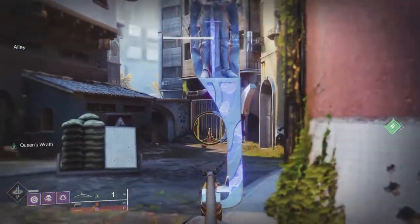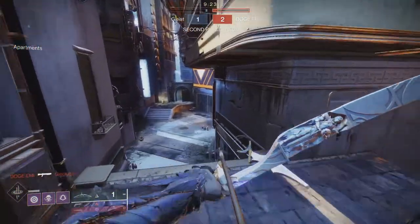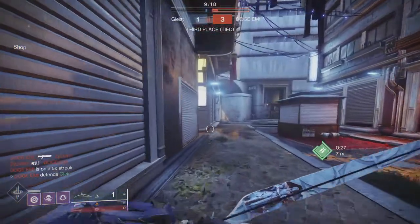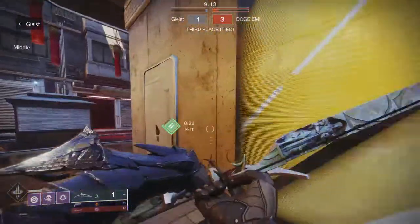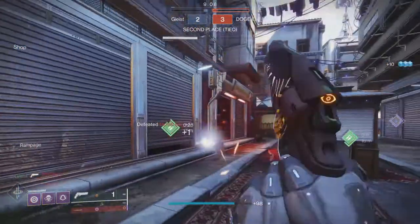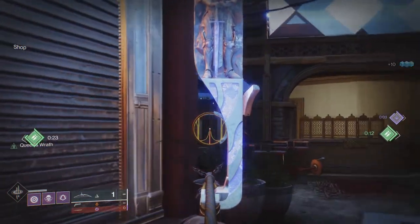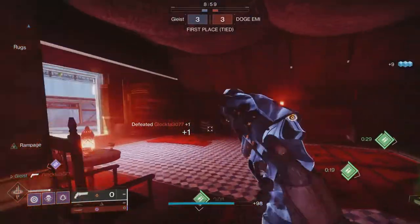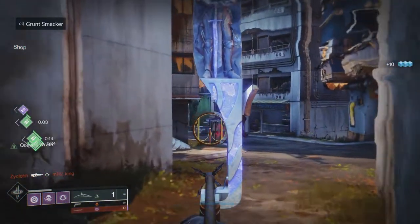The Queen's Wrath perk gives Wishender True Sight when at full draw and while aiming down sights — at any point after full draw. So for 4 solid seconds until that arrow fails, you've got True Sight and you can see people through walls. In PvE this isn't so useful, but in PvP it opens up a lot of doors. Especially in something like Trials of Osiris where you're communicating with other people, it allows you to gain a lot of information on what you're seeing and pass that along to your teammates.